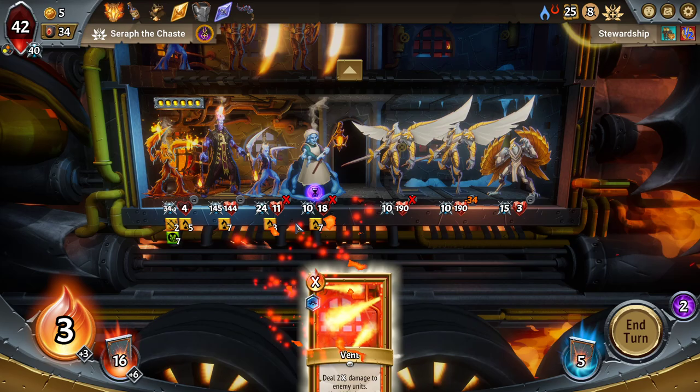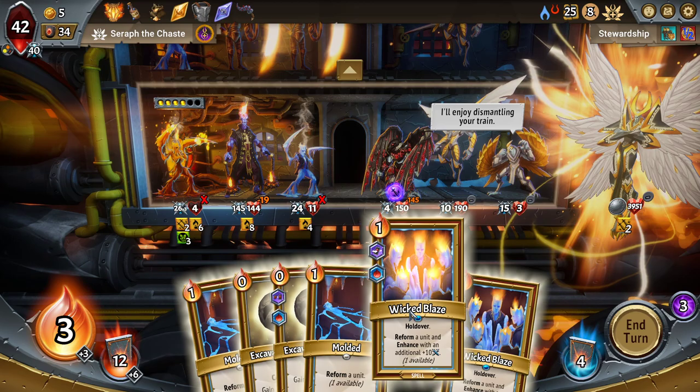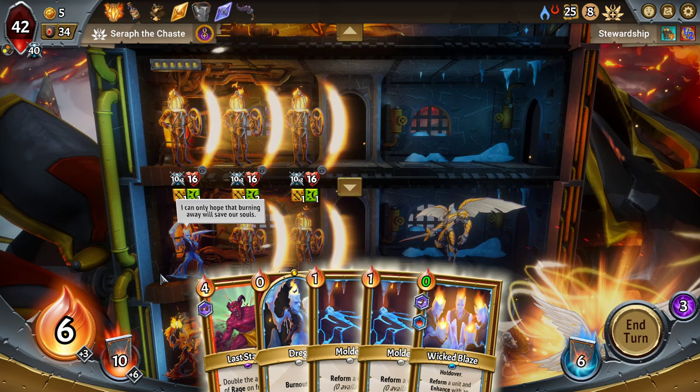We also need to use the Wicked Blaze just so that the Lady of the Reformed is easier to rebuild. We'll get nothing out of that one. Let's put you there. We'll lose the Lady of the Reformed. I'll use a Wicked Blaze to get her back. We're going to lose the draft in the back line due to the sweep of the Pyrowing — that is actually really good for us. Oddly, something I'm desperately interested in having happen.